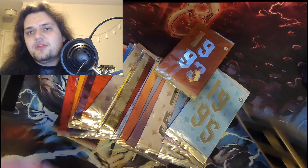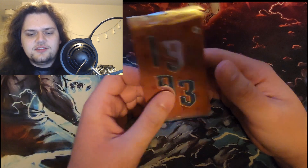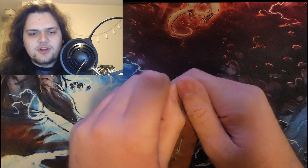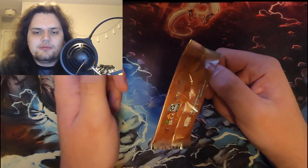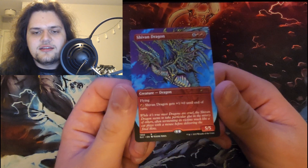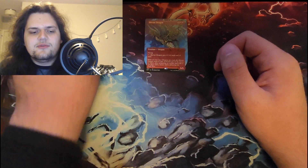We'll think about what to do with those. We're gonna start from '93 and go forward, because that's how Garfield would have wanted it. I'm gonna try and guess what's in every single pack before I open it. My guess for '93 is something like Shivan Dragon or Serra Angel — and we got Shivan Dragon! Very pretty card right there. Also there's a 30% chance of these cards being foil.